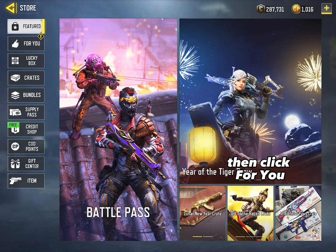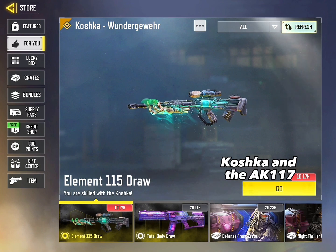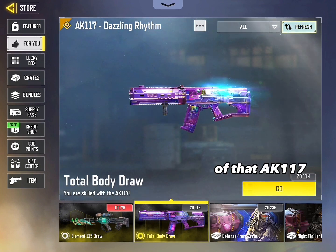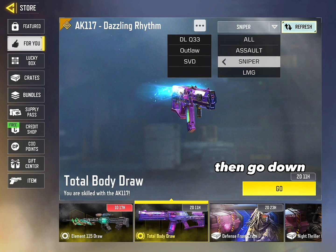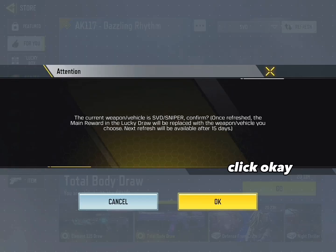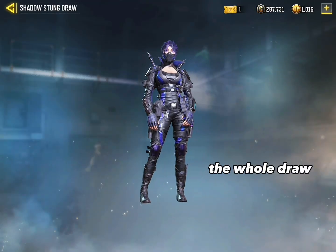First, you're going to head over to the store, then click 'For You.' There will be two legendary guns available at the bottom — mine are the Koshka and the AK-117. Choose one to get rid of; I'm going to get rid of the AK-117. Then look at the top right corner, click 'All,' go down to Sniper, click that, click SVD, read that, and click OK.